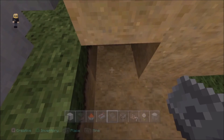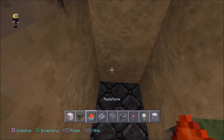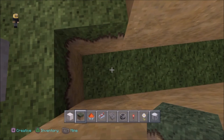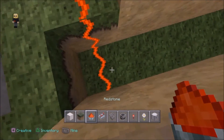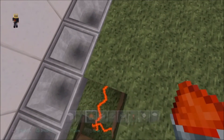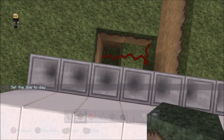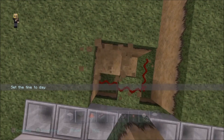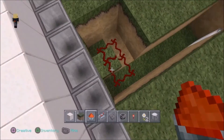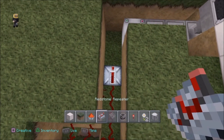Under here will be Lord Redstone's contraption — the automatic timer. What you want to do is put a torch here with a block on top, cover that up with some redstone going across it and one up, then put the redstone like that and you'll see it start flashing. That's practically it. To make sure it won't glitch out, I'll add just a little bit more — this design here, number eight.